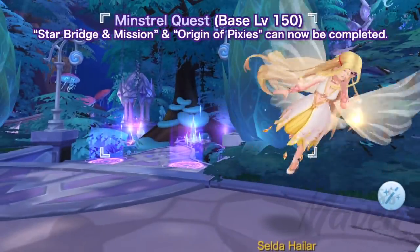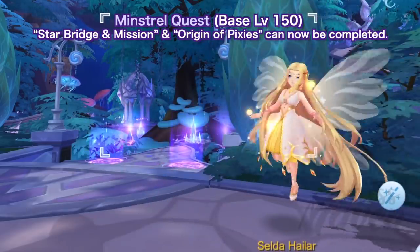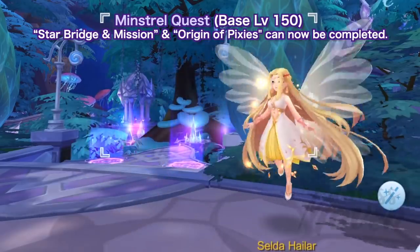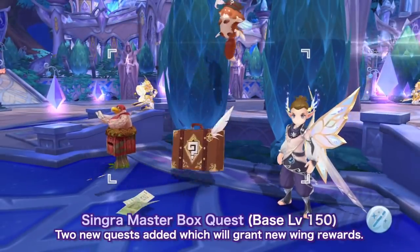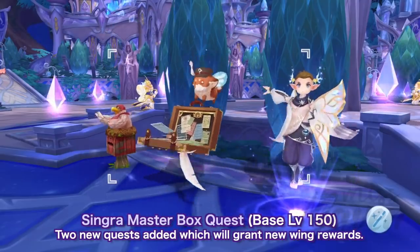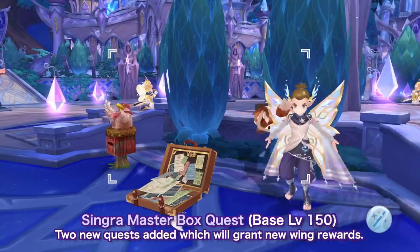Second, we have two new minstrel quests in Ecclodge. Those who have reached base level 150 can go to the Sellthehalor NPC in Ecclodge to receive the minstrel quests: Star Bridge and Mission, and Origin of Pixies. Third and last is the addition of two new Singer Master Box missions in Ecclodge. We can now work on getting the new wing rewards, which are the Floating Light Feather and Elf Guardian Wings.